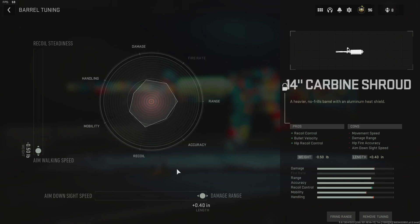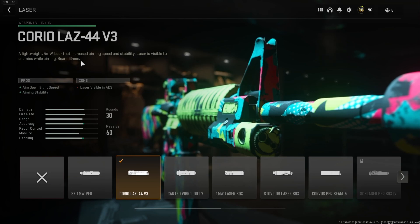Moving over to the laser, we have the Corio Laz 44 V3 laser — a lightweight 5mW laser that increases aiming speed and stability. The laser is visible to enemies when aiming, beam green. The pros are ADS speed and aiming stability, giving a lot of our handling back from the downsides of the barrel and suppressor. The laser is visible in ADS, but honestly it does not matter at all.